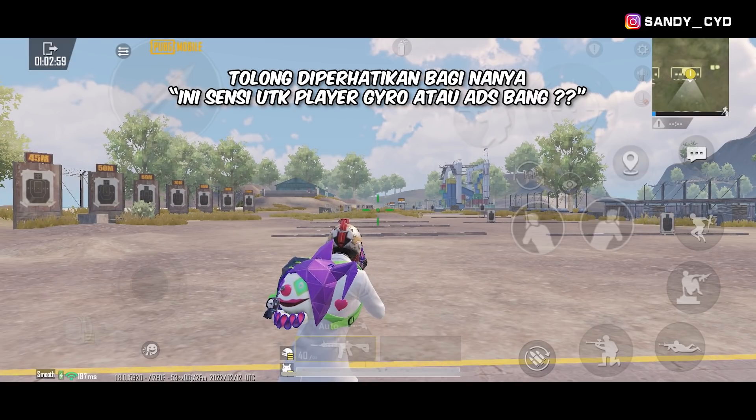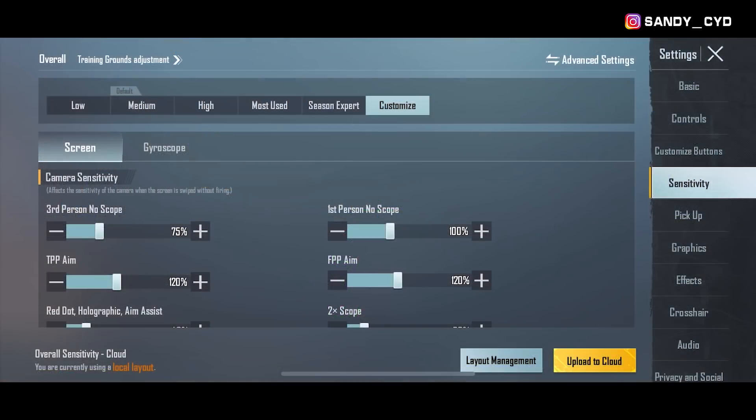Kalau misalkan kalian gak pake gyro, ya kalian juga gak perlu setting untuk sensitivitas gyroscope-nya. Kalau untuk di update yang sekarang ini, menurut gue untuk menu sensitivitas jadi lebih simpel dibandingkan yang sebelumnya. Kita juga gak perlu banyak scroll ke bawah untuk setting sensitivitas.